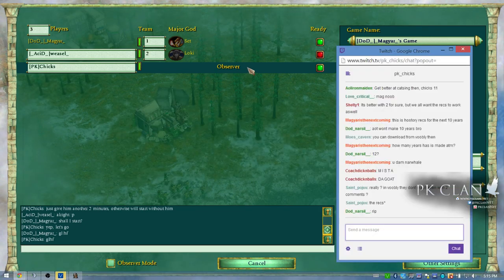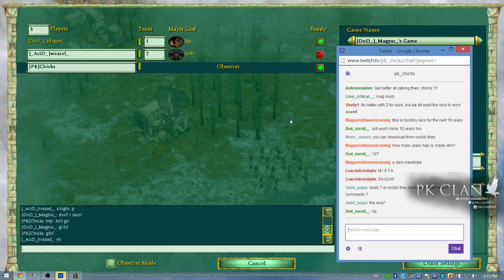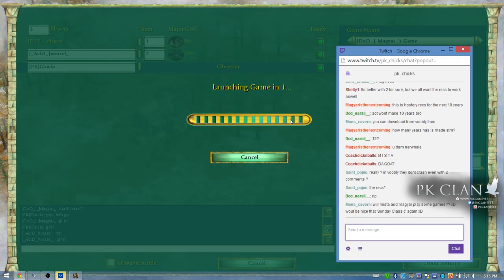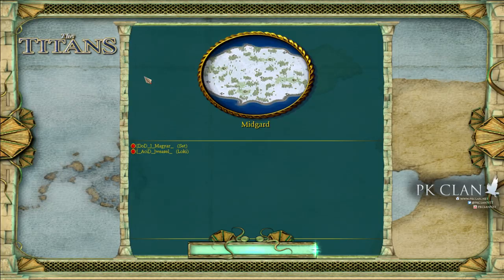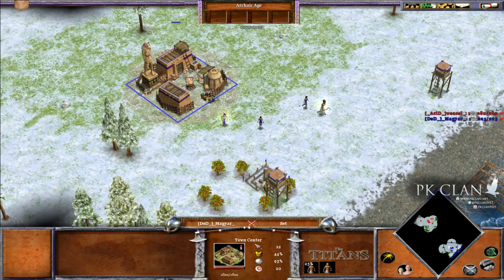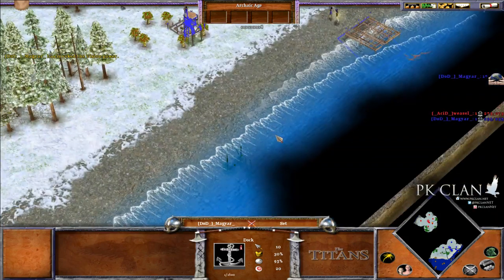I'm going to be the only commentator here. The video will be uploaded to YouTube, but if you can't watch it, watch the stream. Here we go — Set versus Loki. We'll see what the map is, no restarts, so whatever map we get, that's the map we play. At the bottom of the map we've got Set, Meg Air, going straight for the dock with three fish — very nice.